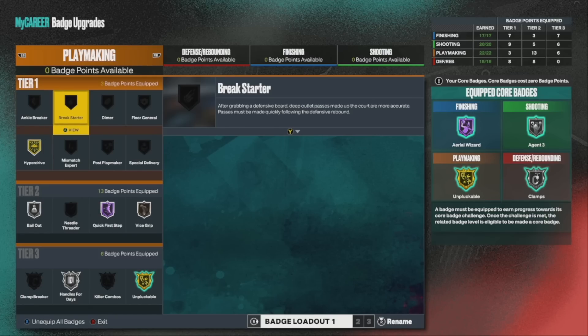Certain badges you will never see me use. Number one: Break Starter. Will never use it. Even if I'm a center, I don't see the point to using it because all you gotta do is press L1, R1 and you're gonna toss it all the way down.